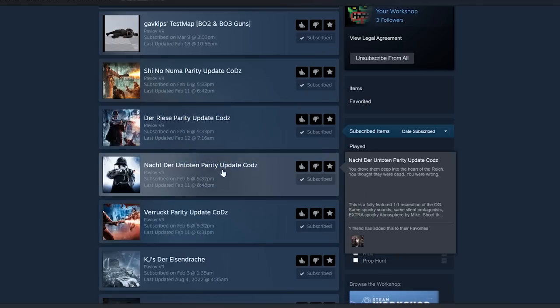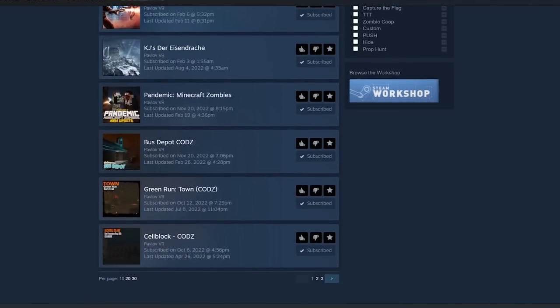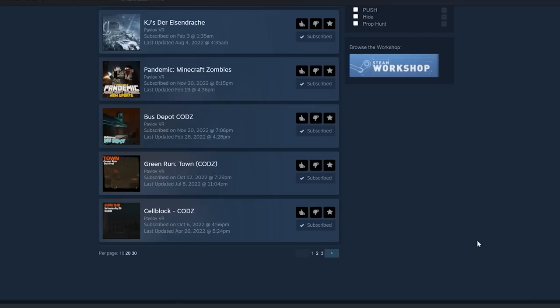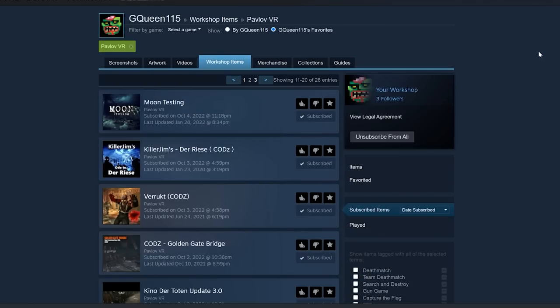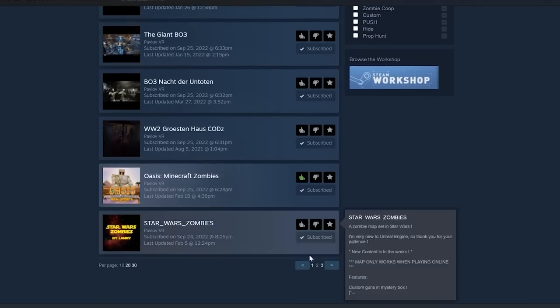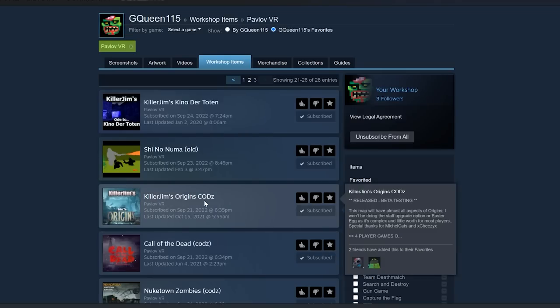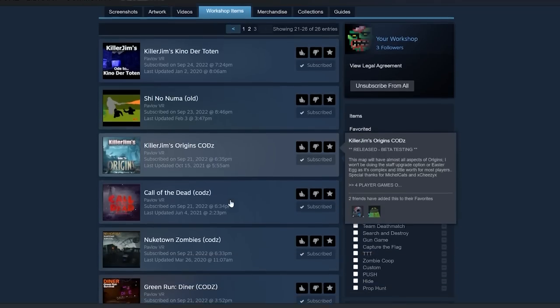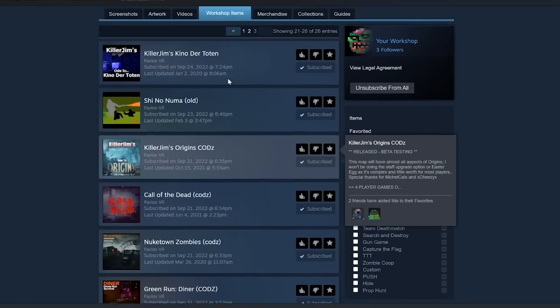The maps are one-to-one, identical to Treyarch originals. Der Eisendrache is in the process of being completed — you can walk around in it, and they're doing the bow quest for this map but not the main Easter egg; the bows will be epic. You've got Transit on there, and then Mob of the Dead, which is really scary. I'd recommend getting Moon — it's amazing, half the Easter egg is in there. There's also a Star Wars map that's really cool, and you definitely want to get Origins — that one is bananas. You can do all of the steps for the staffs, acquire and use them, but you can't do the upgrades. Just search CODZ — C-O-D-Z — and all of these popular maps will pull up.